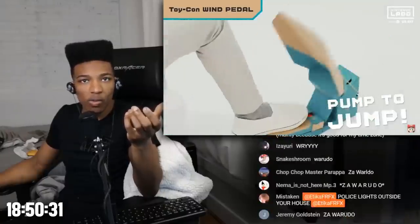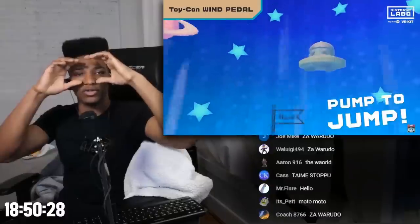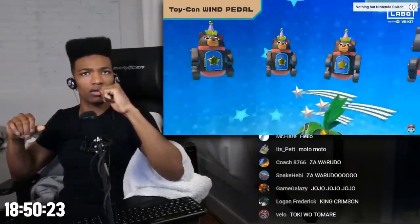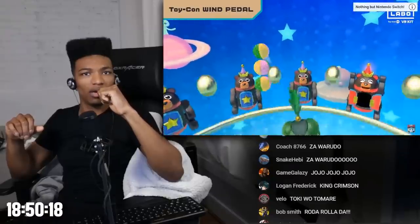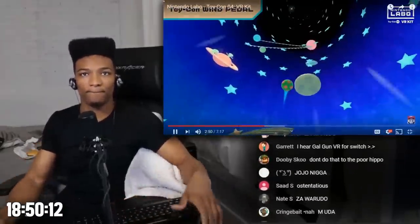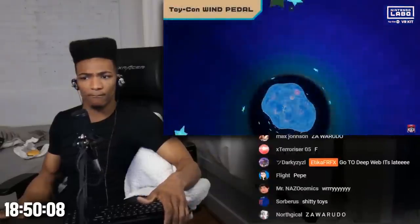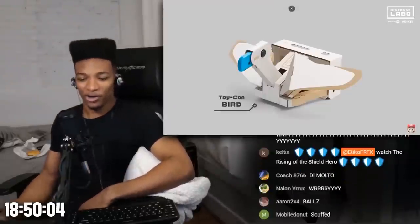Press down on this Toy-Con creation with your foot and you'll feel a gust of air whoosh by — it's kind of like when you really jump. Keep clearing the balls those Toy-Bears toss and you can climb all the way to the stars. If a ball rains down, use your head — a header to knock it away. Dodge those balls.